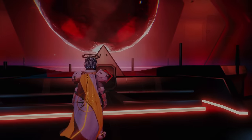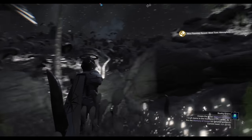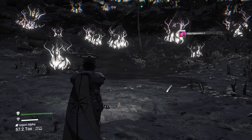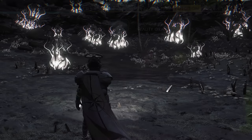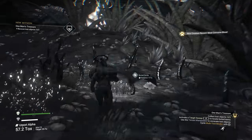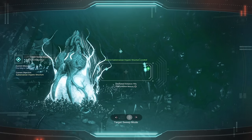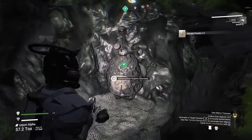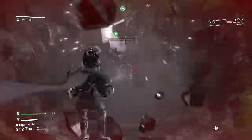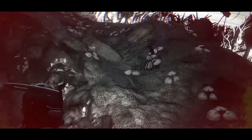When you finish chatting with it, it's going to teleport you somewhere — it teleports you to a worm world and gives you the recipe for memory of the ocean. But while you're here, select one man's treasure and use your scanner to find the three bits of treasure that you've got to dig up. And that's the one man's treasure milestone done.